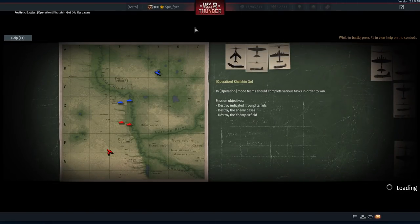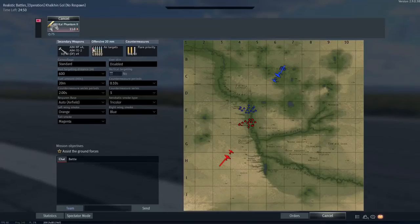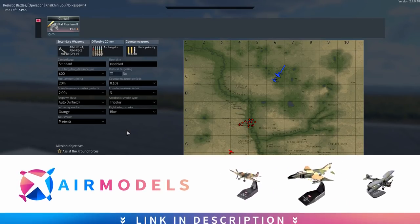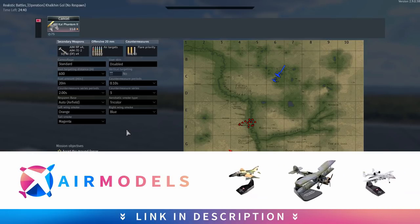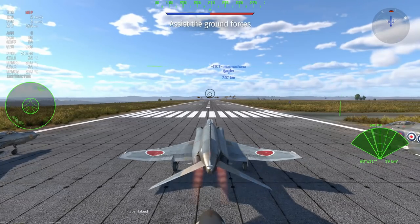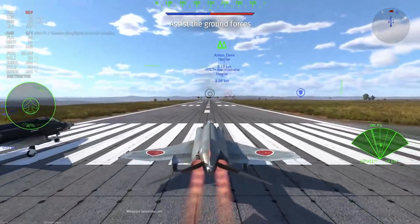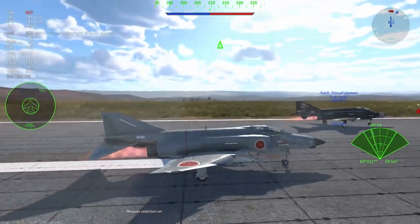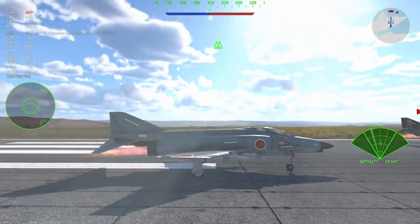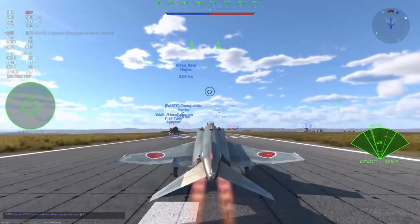G'day ladies and gentlemen, welcome back to War Thunder. With the new patch coming out we have a new Phantom — the F4EJ Kai Phantom 2. This particular Phantom has the F-16's radar and the body of an F4E roughly speaking. It's an export model used by the Japanese Air Force and I reckon it's the best Phantom in the game, simply because it has a serious opportunity to surprise opponents with Pulse Doppler moments.